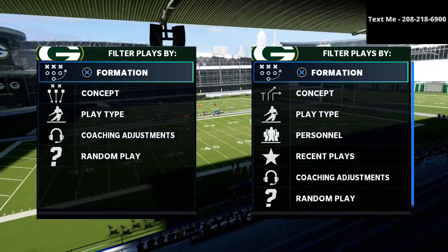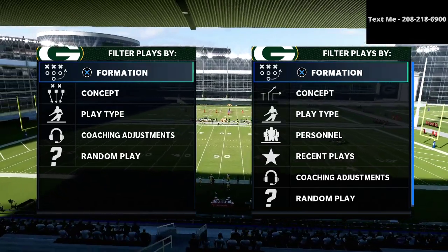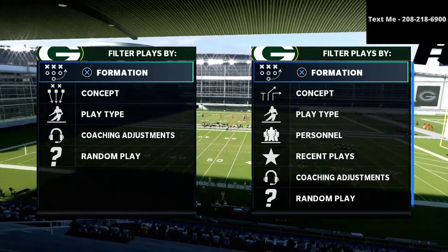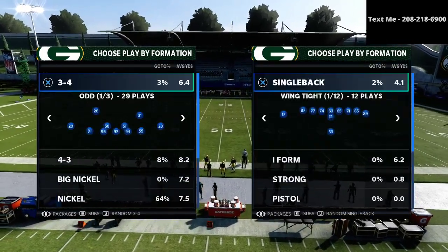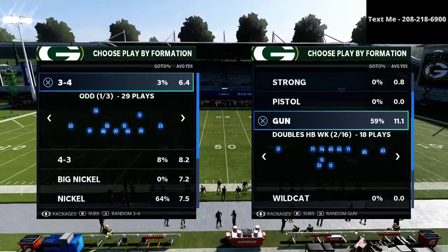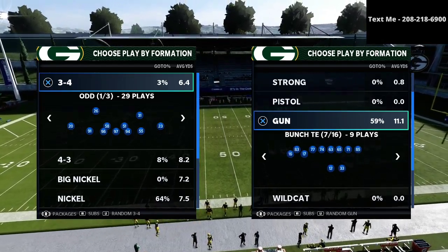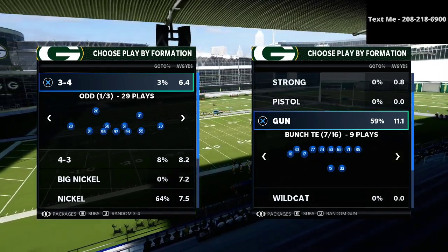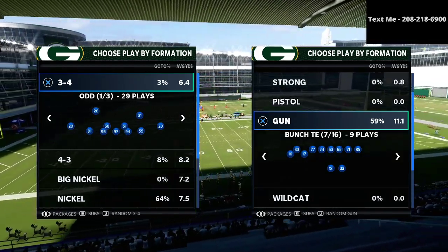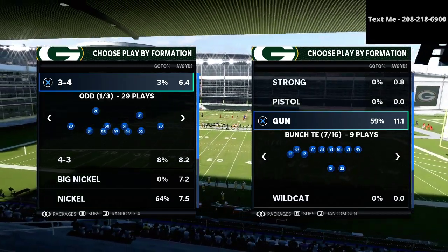Before we dive in, this is an excerpt from my bunch tight-end ebook, which I believe is probably one of the top offenses in the Madden community right now. You can combine this with the bunch and trips tight-end offset out of the Jets playbook to make it super effective. Both the bunch tight-end ebook and the bunch tight-end New York Jets bundle guide are available in the description.